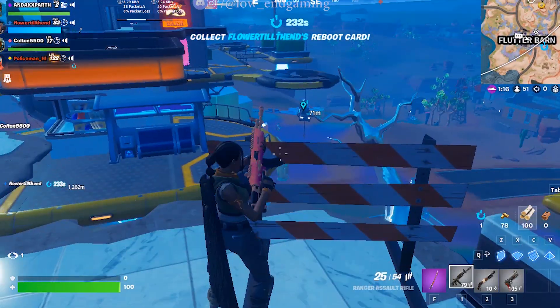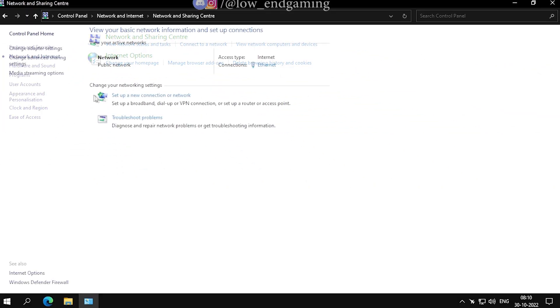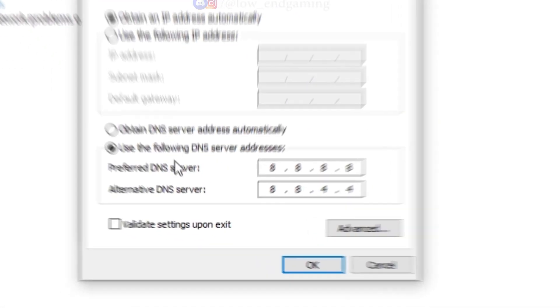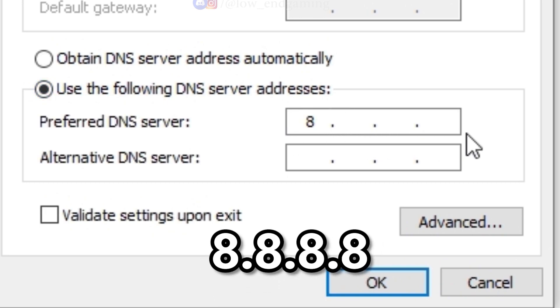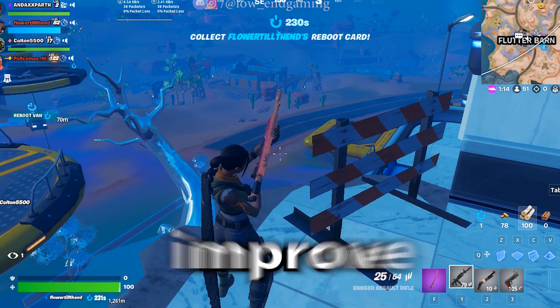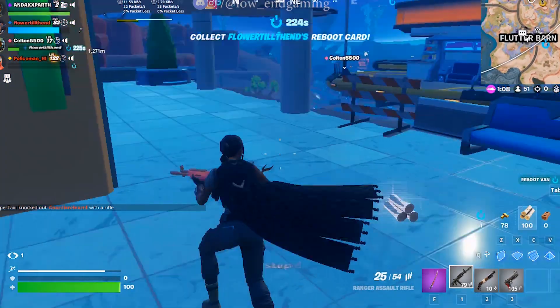Now let's move to some external optimizations — a quick internet hack to reduce ping and get smoother gameplay. Open the Control Panel, go to Network and Internet, then Network and Sharing Center, and click on Ethernet. Go to Properties, click on Internet Protocol Version 4, and click Properties. Down here select 'Use the following DNS server addresses.' In Preferred DNS server type 8.8.8.8, and in Alternate DNS server type 8.8.4.4. Click OK and close. This will improve your in-game ping and help you get smoother gameplay.